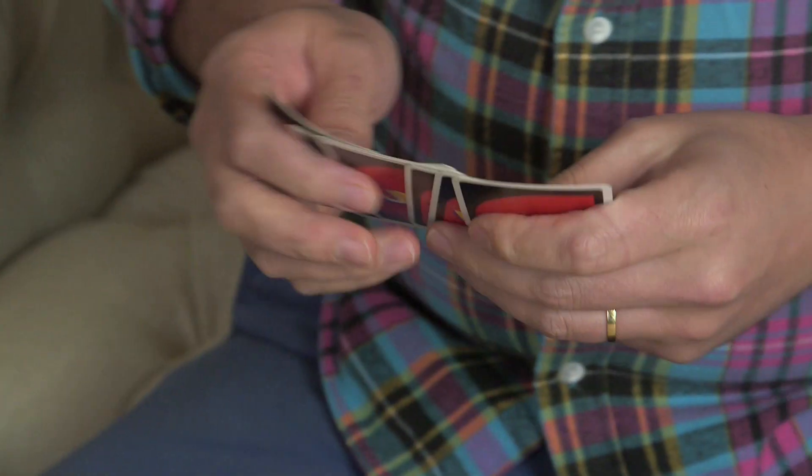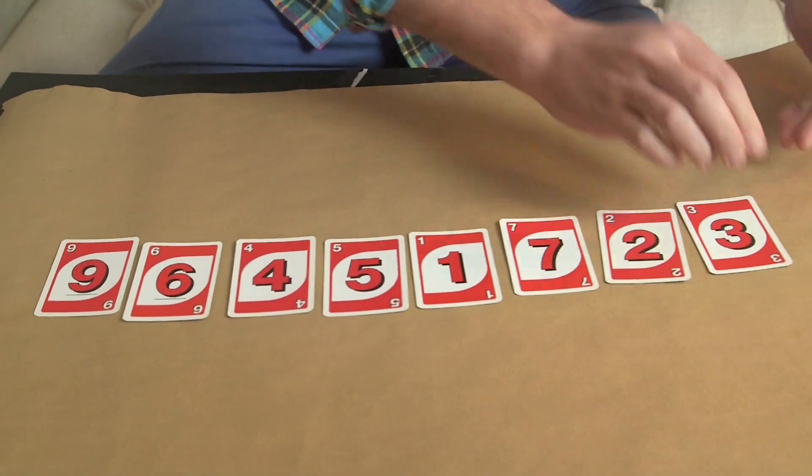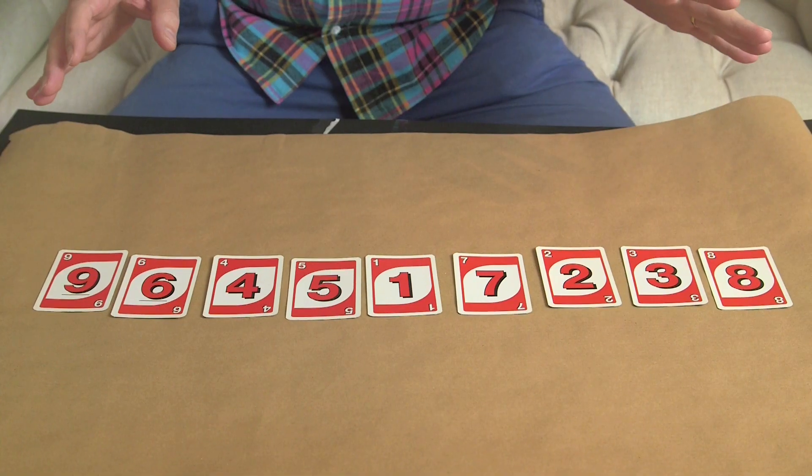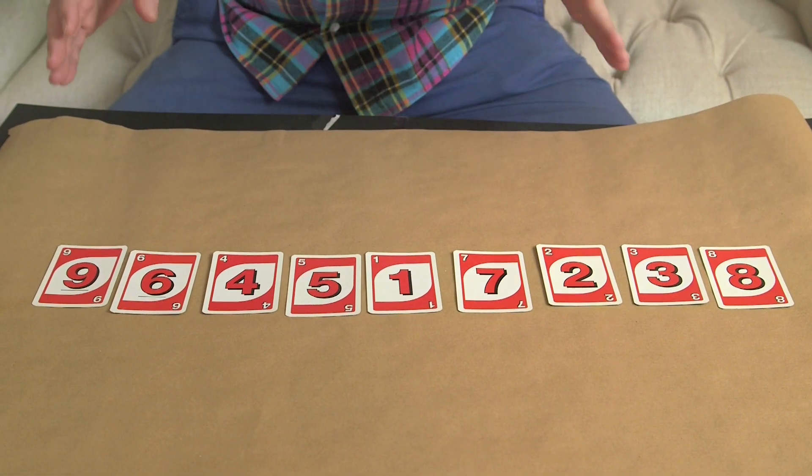So first of all, what I'm going to do is give it a very light shuffle. Let's put it out here. So we've got nine, six, four, five, one, seven, two, three, and eight. These are nine cards in a particular order — a particular permutation.